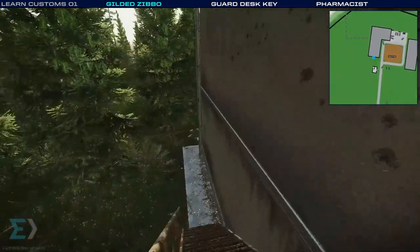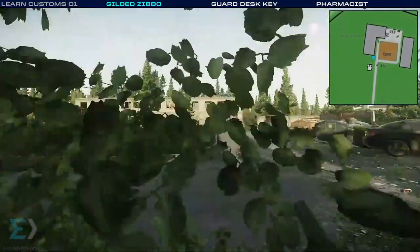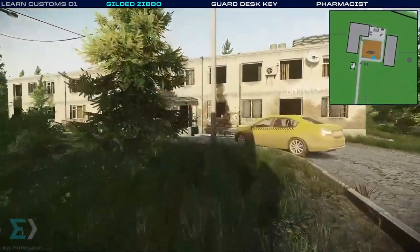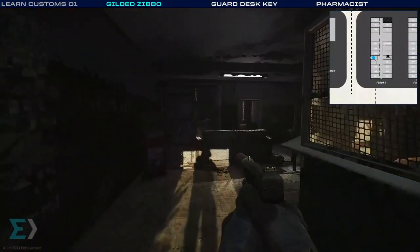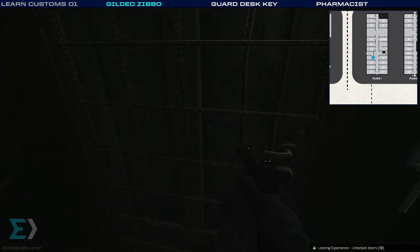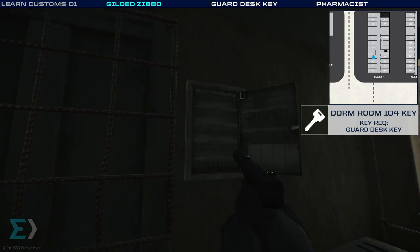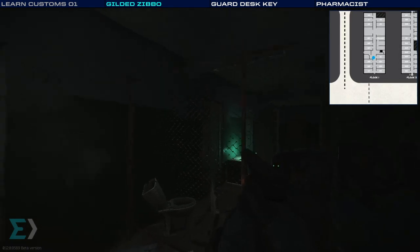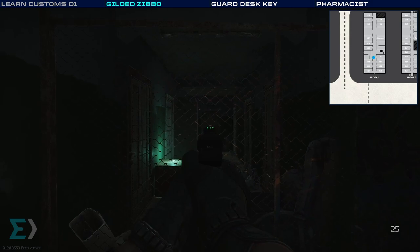Now we're heading across to the two-story dorm. In this first little area, we'll peek through the window at the guard desk. I'm going to show you where you can find the key for this door in a moment, but I also wanted to point out an extra key spawn — there's some good loot in here too. This cabinet has a spawn chance for the 104 key. I don't like going to this side of the dorm because there's only one door in and one door out — I find I get ambushed as I leave too often.